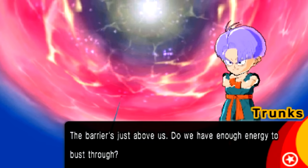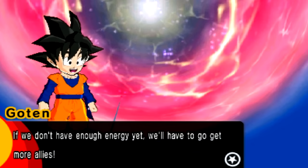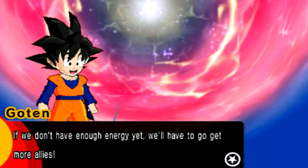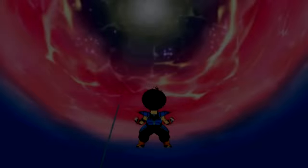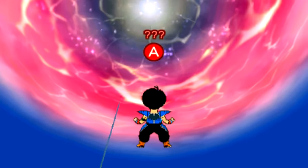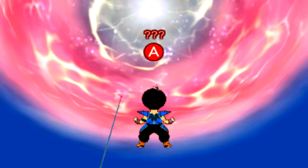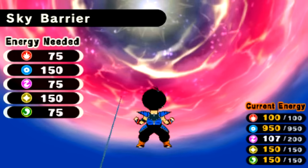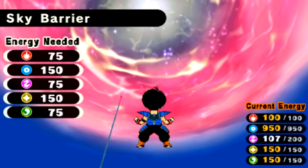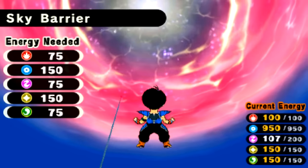Let's go ahead and search this up and see what's going on. The barrier is just above us — do we have enough energy to bust through? I was actually doing a lot of grinding off-screen that you guys didn't see, so that's probably why I got a lot of energy. Looks like we're actually good to go — we need pretty much all of that. Let's go unlock this shit.